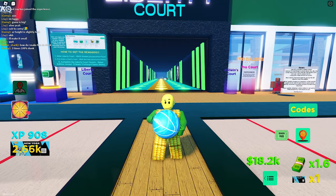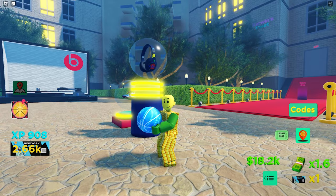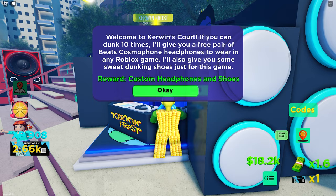First, join a game called Dunking Simulator. In the spawn area, go ahead and enter the portal going to Kirwin's Court. Here's the reward we need to unlock — let's go to Kirwin to start the challenge. He will ask you to perform 10 dunks to complete the quest.